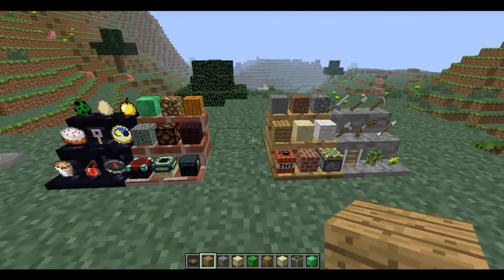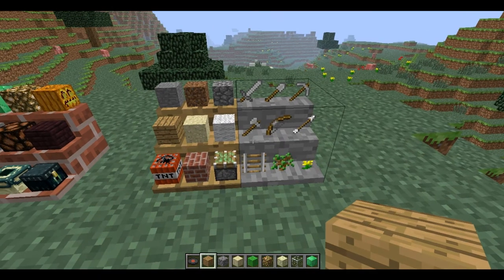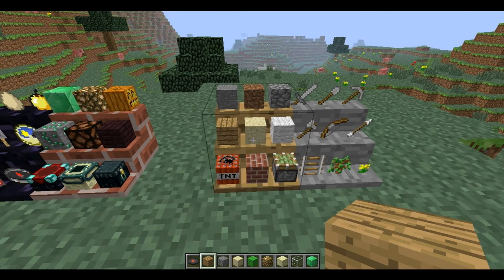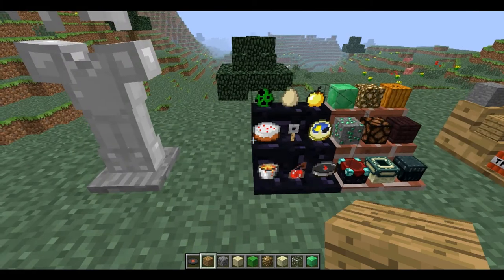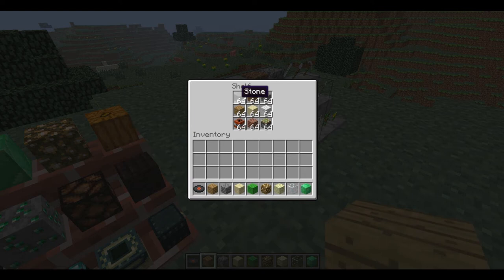These are the shelves. You can put your items in here and it will be like this. It's much easier than the chests because you have to search for your items in the chests. You can put even stacks in here, or you can put like one item with like six stacks for nine.